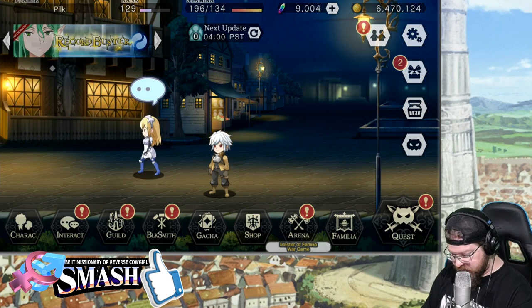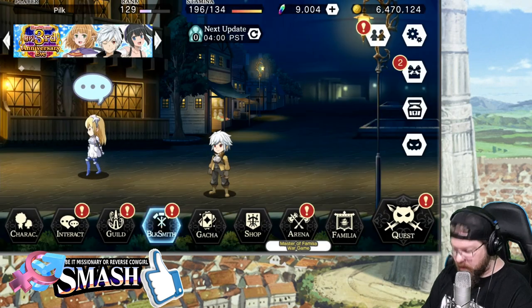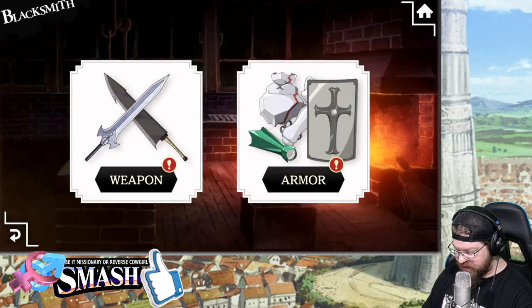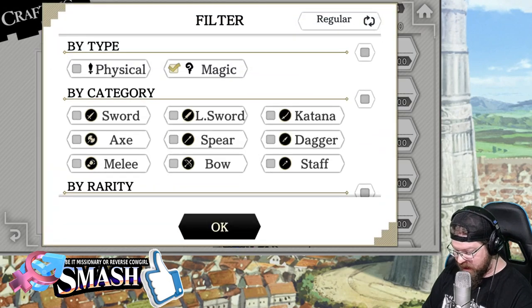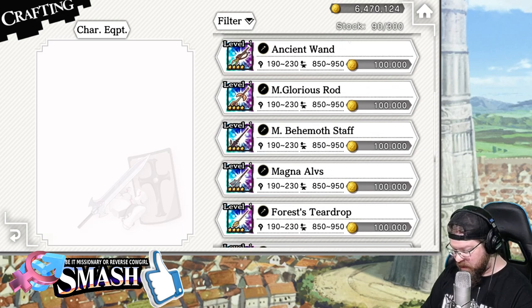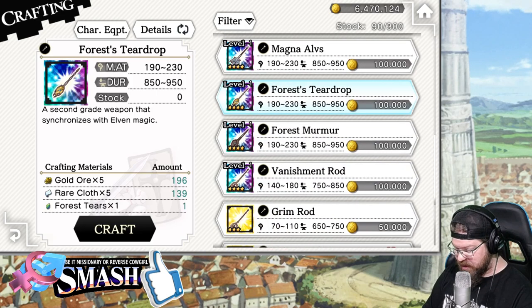To do so, we're actually not at the guild — we're going to go into the blacksmith, and we're going to go to crafting. I'm going to try to craft a very specific weapon. If I go up here to filter and I filter by magic and staff, I am looking for the teardrop staff — forest teardrop. There it is.